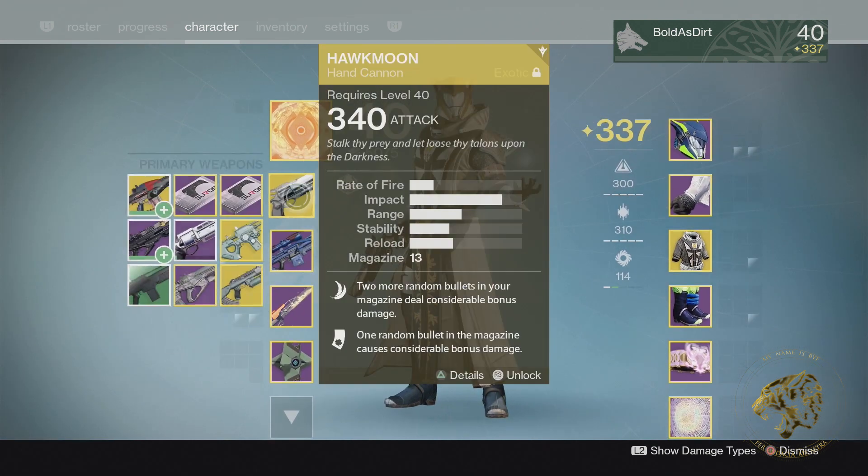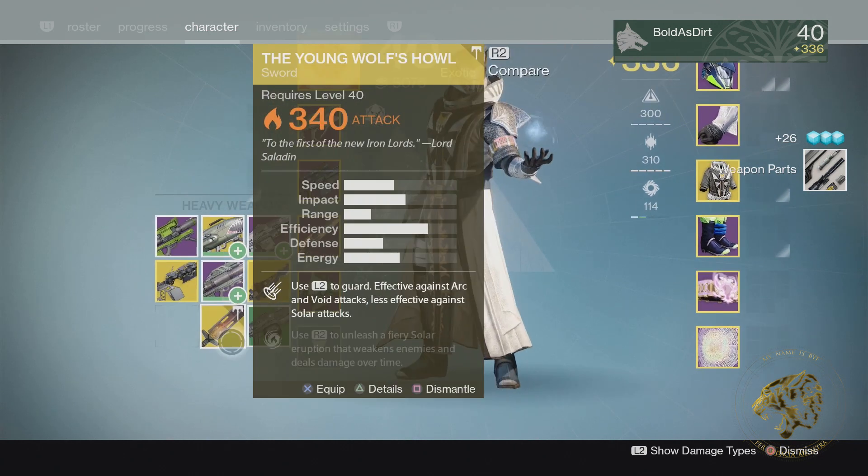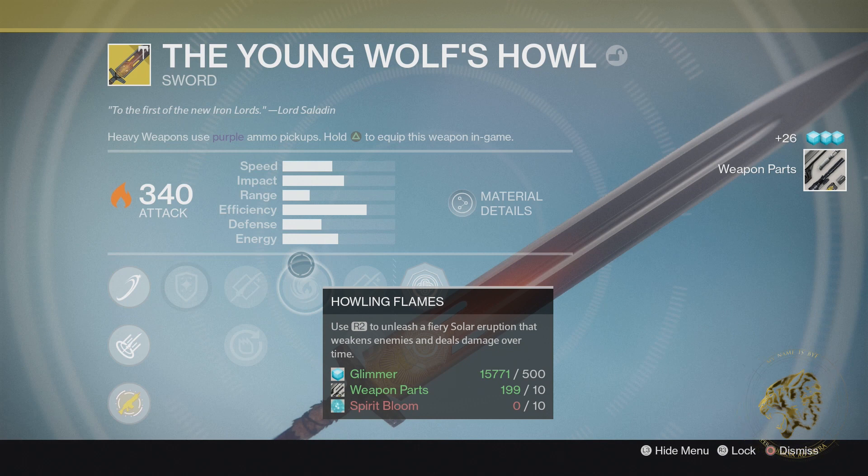It has a lot of the same perks as Raze-Lighter, but with one rather large difference in terms of actual functionality. Take the Raze-Lighter's solar uppercut and replace it entirely — there is a new perk on this weapon. The new R2 perk on the Young Wolf's Howl is known as Howling Flames. Yes, it's a heavy solar attack that deals a lot of damage, but it uses 10 ammo instead of five.